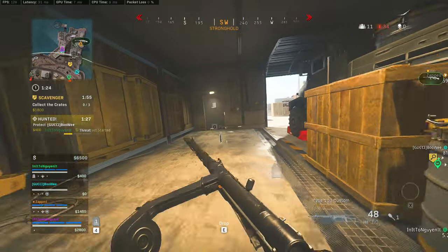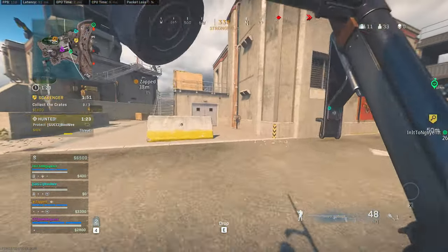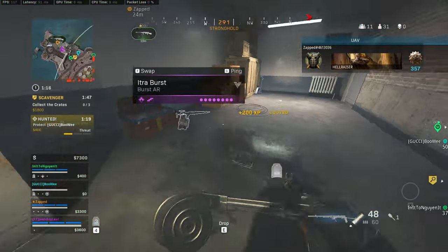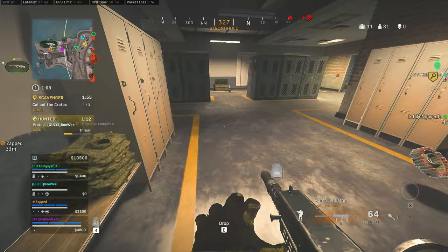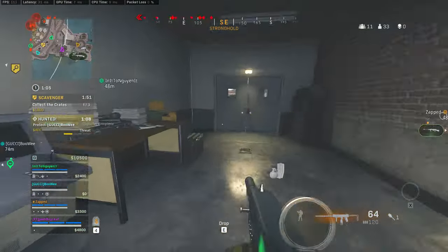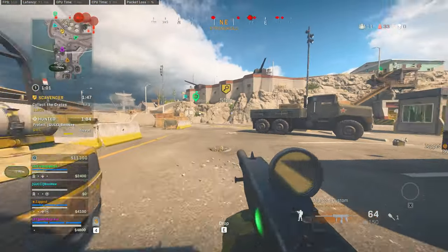So I'm running the MX Silencer, the Empress Barrel, and then the 3.6x — but you can also run the 2.5x, I do have two gameplays of me using both of them. And then the ZAK MS stock — we want to minimize the horizontal recoil so it goes straight up instead of side to side. And then for the grip, running the strafe angle here just for the horizontal recoil again.